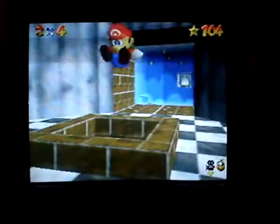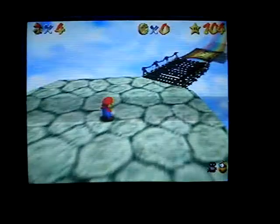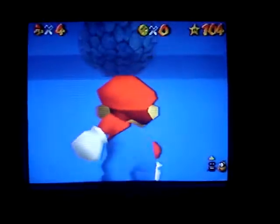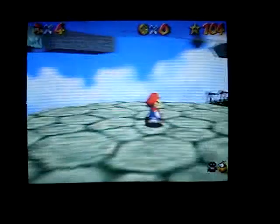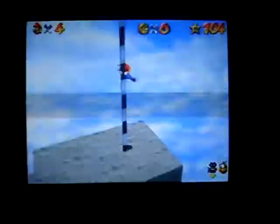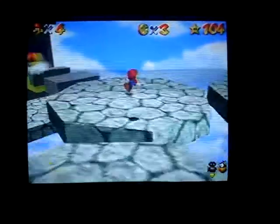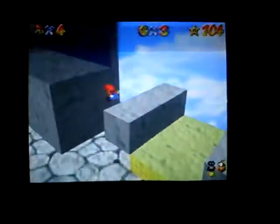Now the final star of this course. This one is sort of tricky — you have to go all the way up to that place. It's higher than the cruiser. But first, before we go there, I have to talk to the Bob-omb that controls the cannon in this level. I'll show you where it is — it's kind of tricky to find.